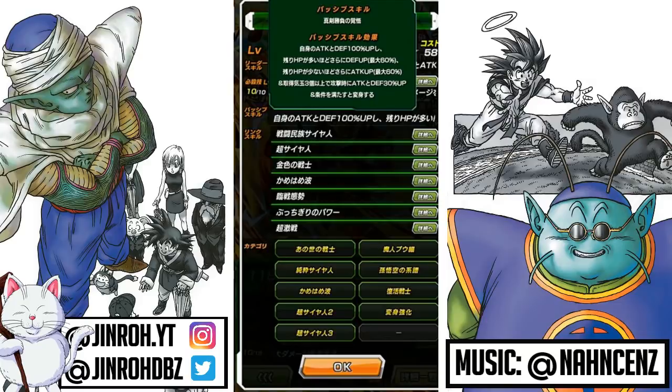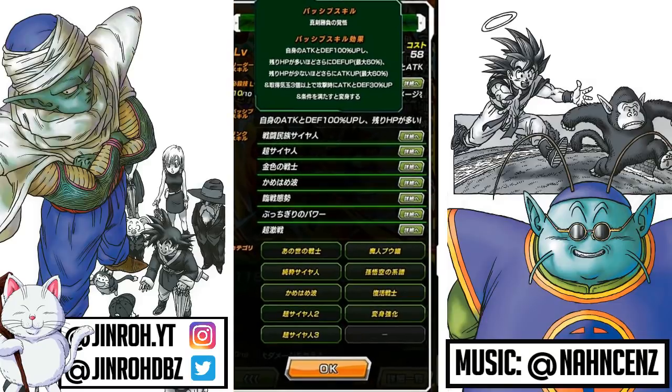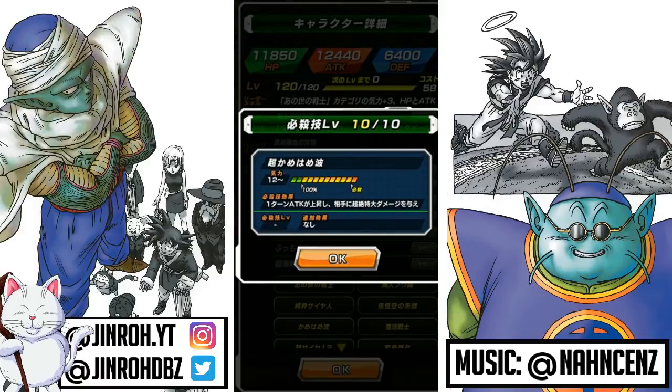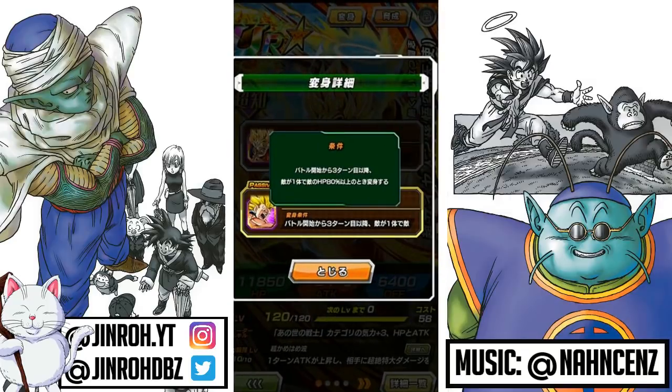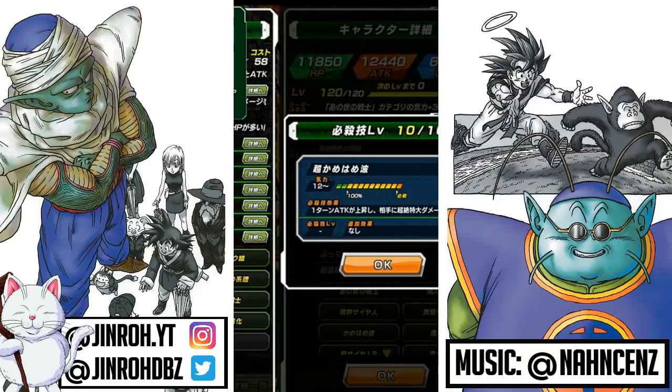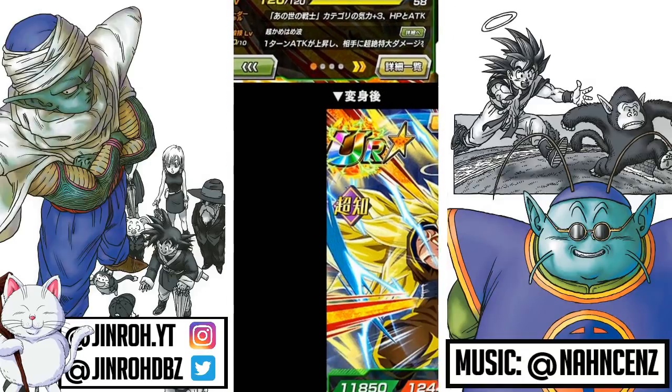Let's talk about the categories. Looks like Other World Warriors is that new category, Majin Buu Saga, Pure Saiyan, Goku's Family, Kamehameha, Resurrected Warrior, Super Saiyan 2, Transformation Boost, and Super Saiyan 3. For the super attack: raises Attack for one turn and causes immense damage. That's pretty much the deal with that. For the transformation criteria, starting from the third turn of battle and when there is one enemy. They definitely did make a lot of adjustments lately in terms of not restricting it as much.